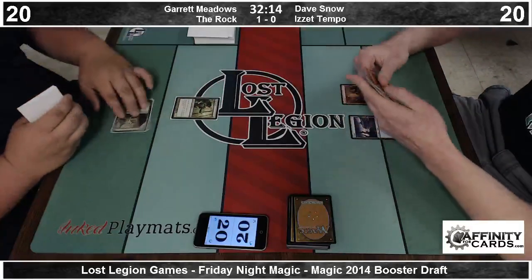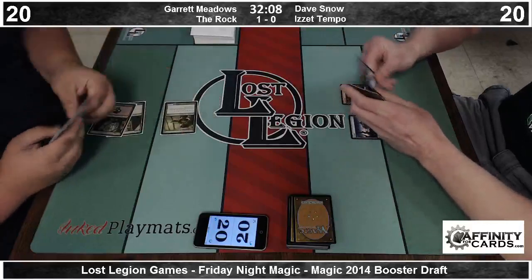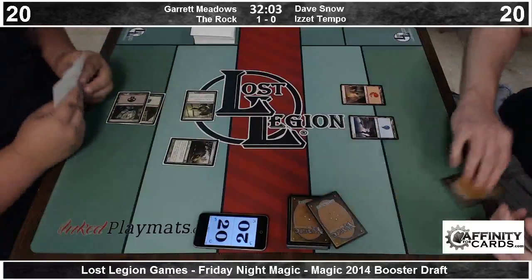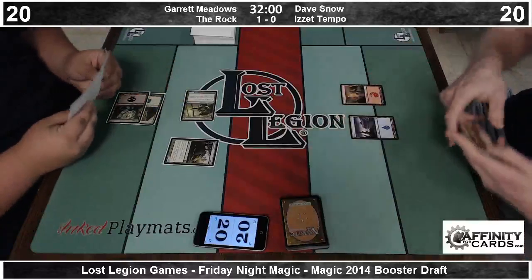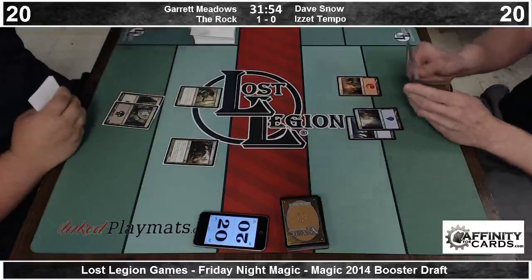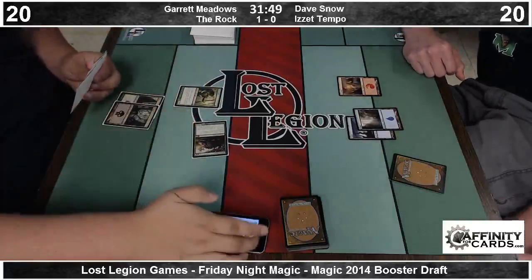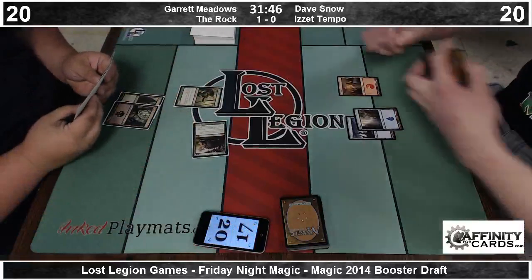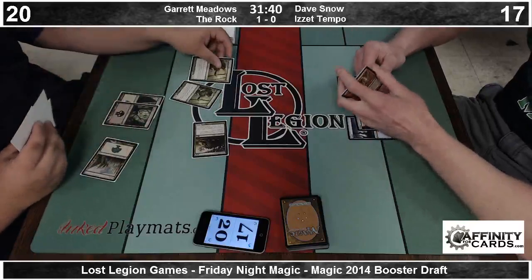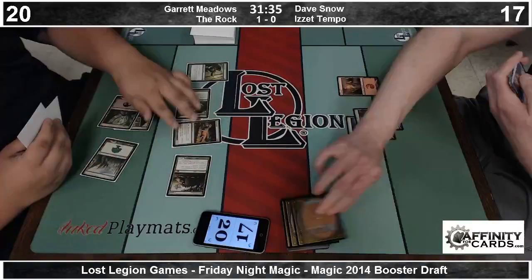We're off to the races in game 2. Dave has found as many lands as he found in the whole first half of last game, but he's up against another mana accelerator — a turn 1 Elvish Mystic into a turn 3 Witchstalker from Garrett. Ouch. Magic is awesome when you aren't allowed to interact with your opponent's spells. Garrett had Witchstalker in the Sunday Sealed marked with a Vampire aura.